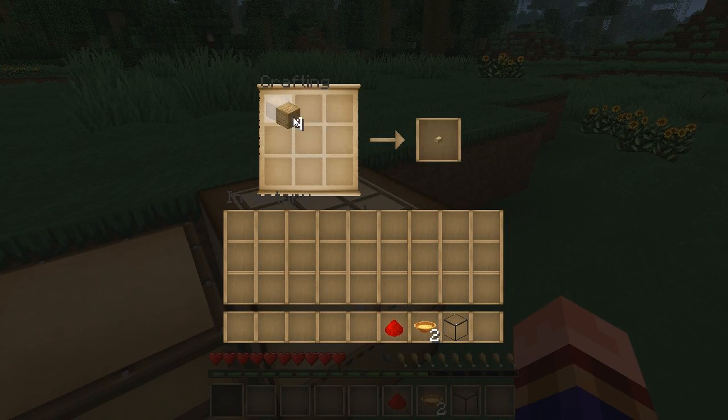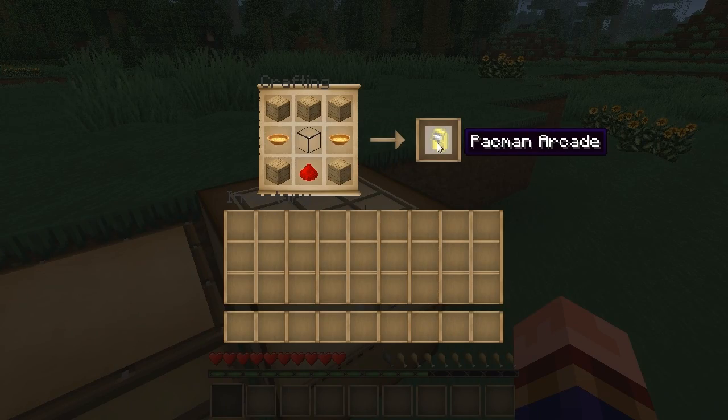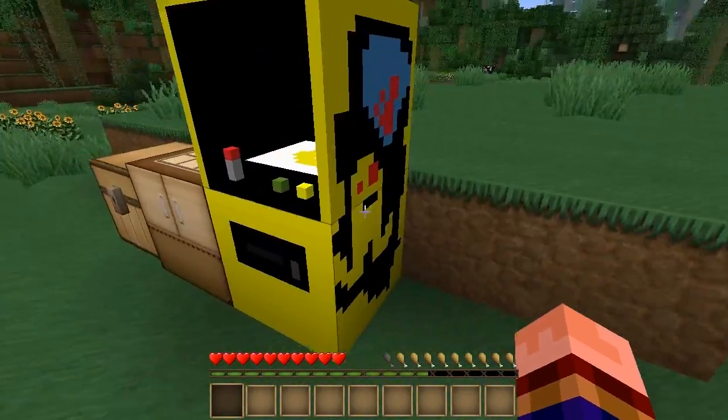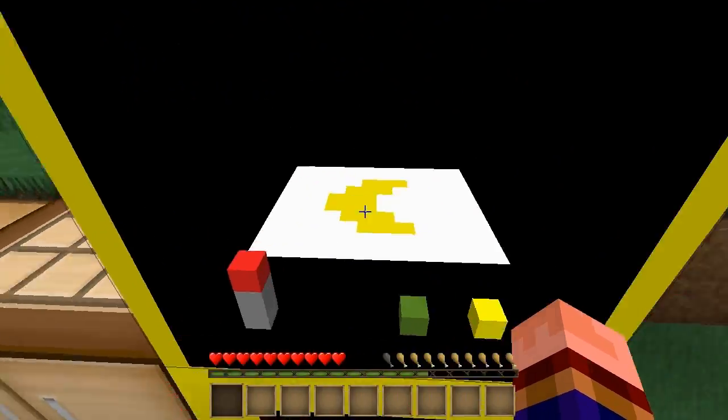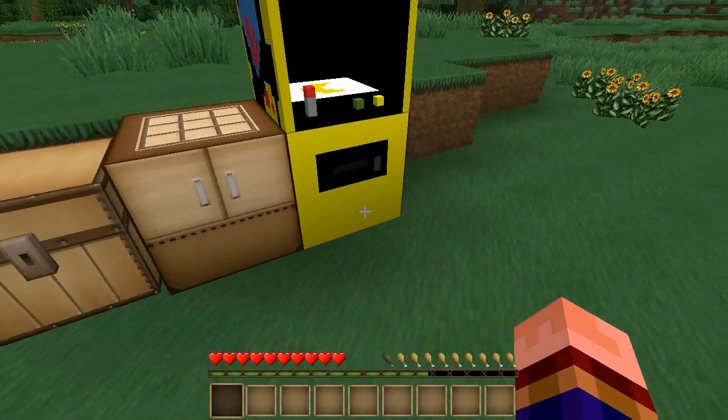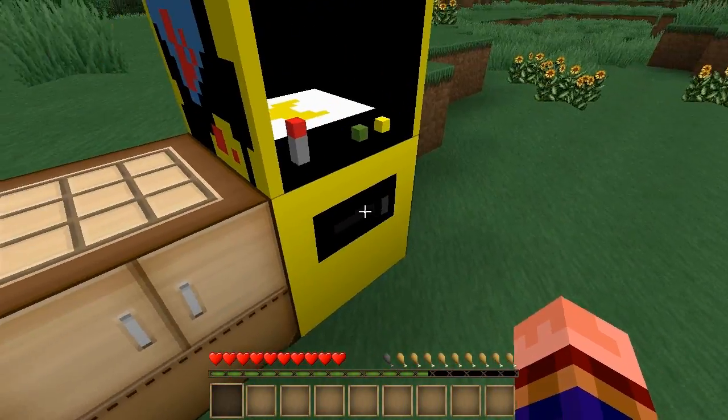So to craft the Pacman Arcade unit, you place it and it's like a two block thing. It's got like the controls and the Pacman guy, and pictures on the sides. And that's where you put the coin in.